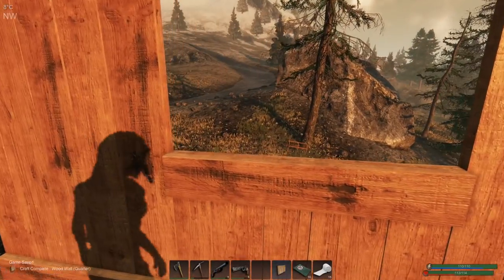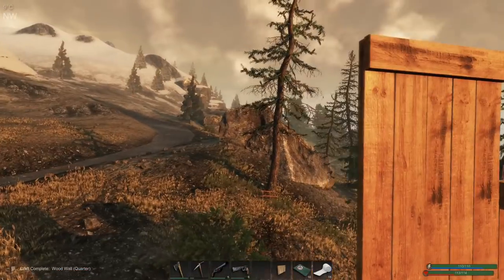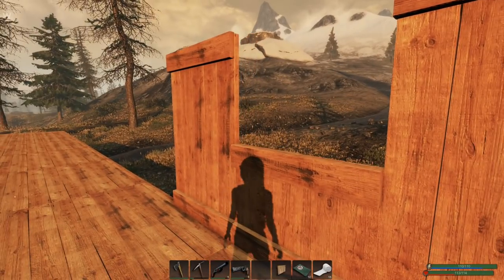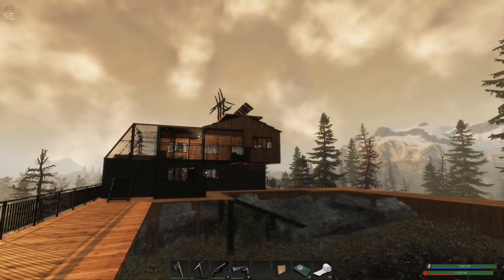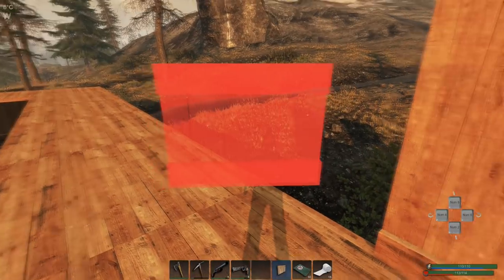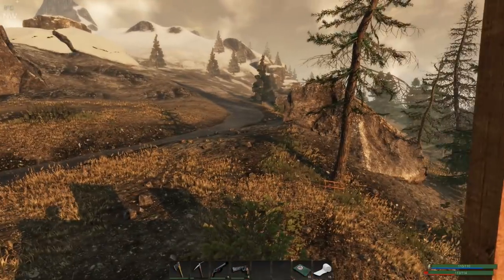I'm thinking of a crenellation effect all the way along — eventually maybe upgraded to metal. I think I like that better than the window. We'll put these in place for now and that will give me a bit of protection — I can just kind of duck and still see.